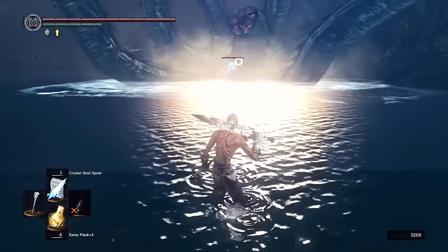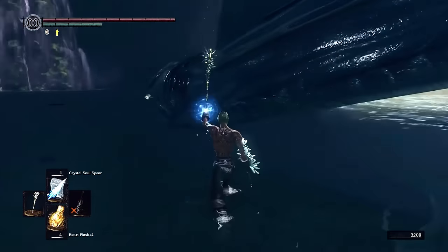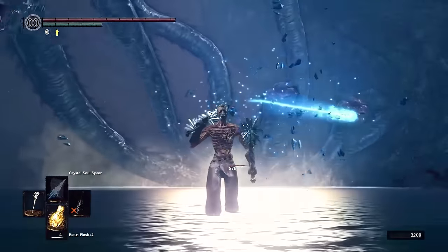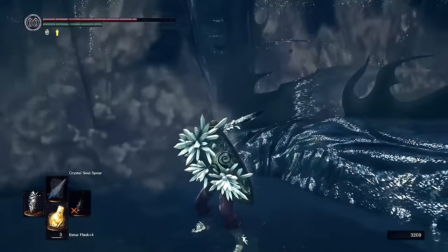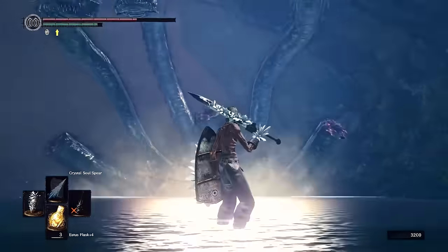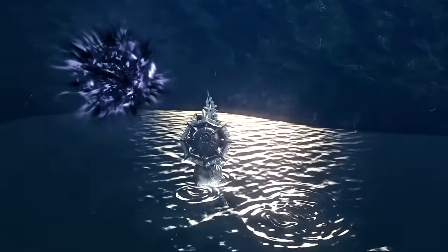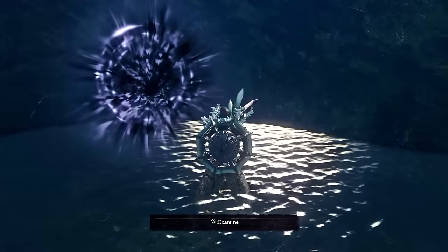Now we're close to unlocking the DLC expansion content. Within the Darkroot Basin a many-headed Hydra swims in the lake. I use my Crystal Shield to block its strikes and my Crystal Greatsword to damage the heads. As fate would have it, there's a gigantic, primordial, demonic man corrupted by the Abyss who seeks the pendant for himself — he's willing to reach through space and time.